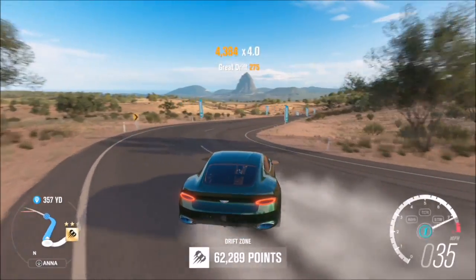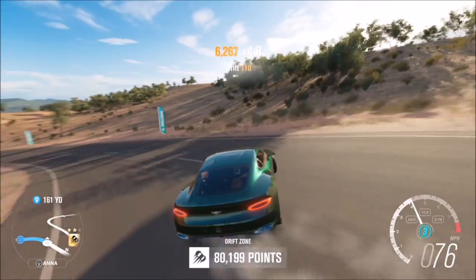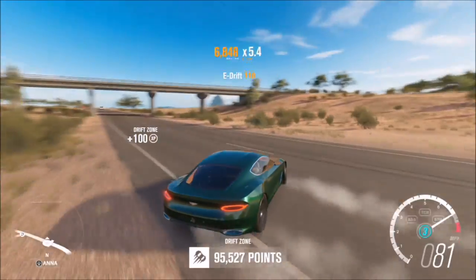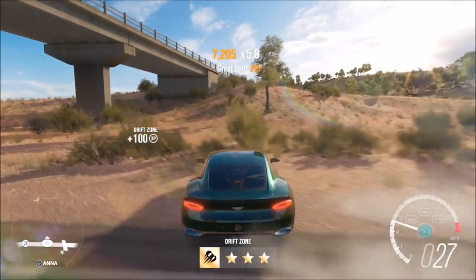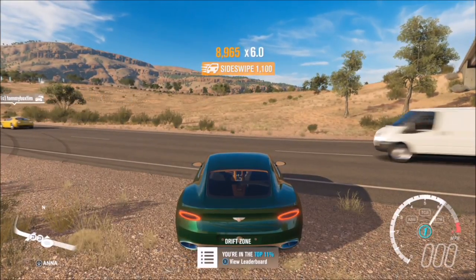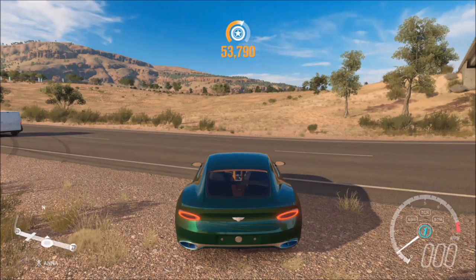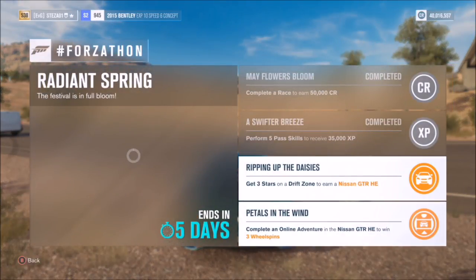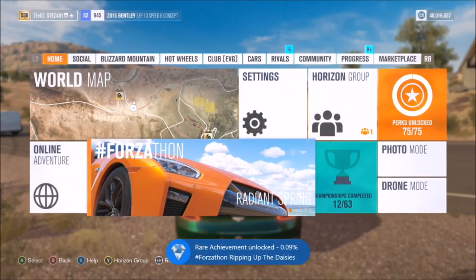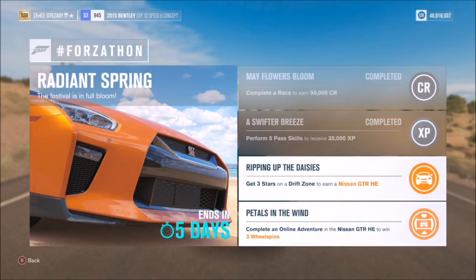Despite picking the Bentley, I managed to get over 80,000 points — actually just over 95,000 points on the drift zone. This is really not a hard challenge to get the Nissan GTR Horizon Edition; it can be done in under a minute. After finishing, wait a couple of seconds for the achievement to pop up. Pick any drift zone, pick any car, and you'll earn the Nissan GTR Horizon Edition. You may need to wait a couple of minutes for the car prize to come through.